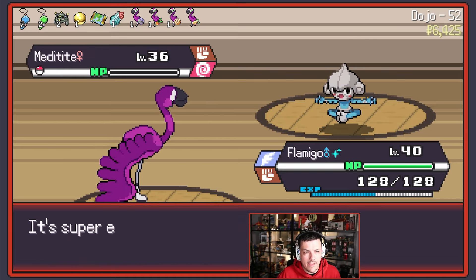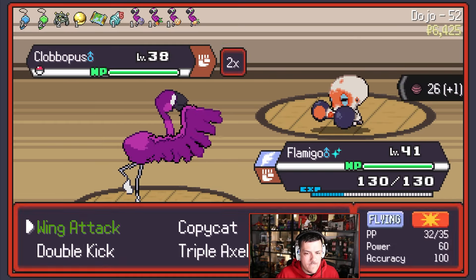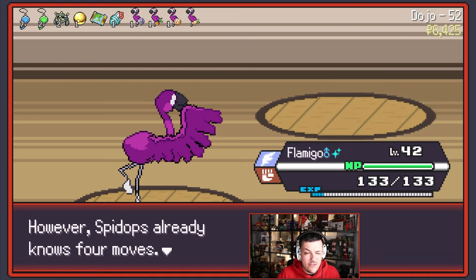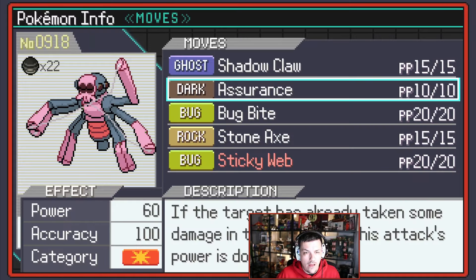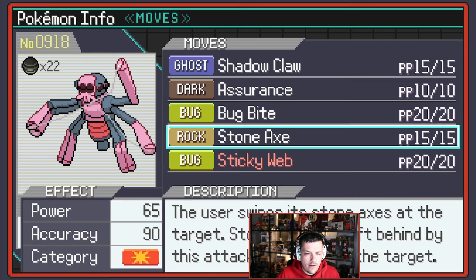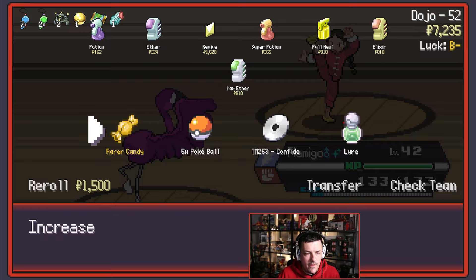I don't want to Retaliate. We can Wing Attack again here — Meditite will go down, and Glimmet should die too. Fantastic. Trainer Battles aren't too bad because usually they're a little bit lower level. This is what we wanted — we wanted Sticky Web. We're just Bug-typed here. Let's get rid of Assurance — I think the others are probably better. We'll take a Rare Candy.